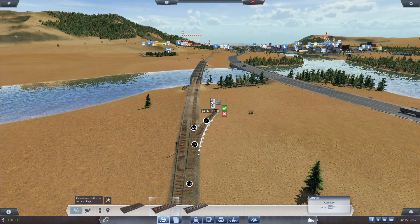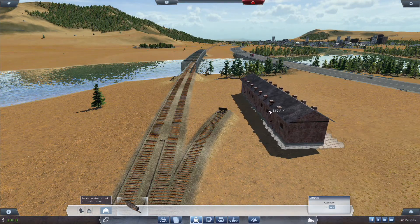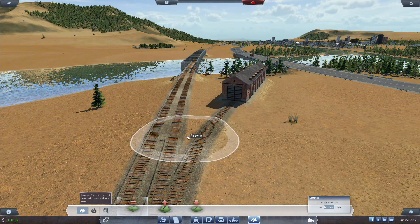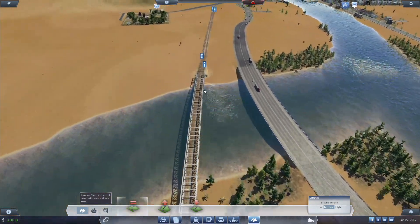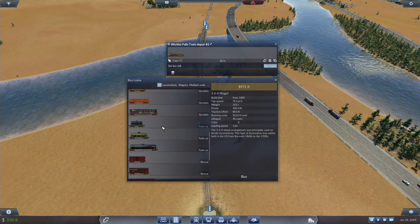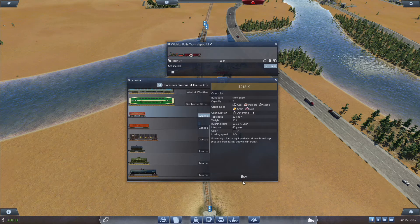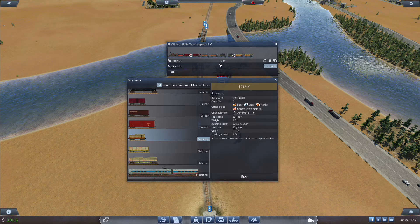Let's just build a depot. We need a train depot. We're going to say no to catenaries because the Mogul doesn't use catenaries. Let's smooth that out. Now we are going to buy the 260 Mogul. For now, we are going to run two box cars, two gondolas, two tank cars, and two stake cars — a 97-meter train.